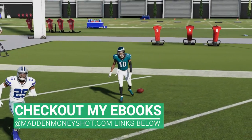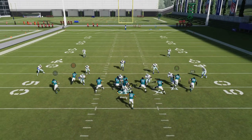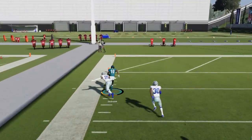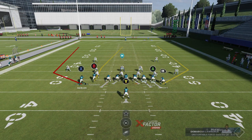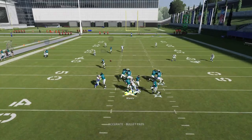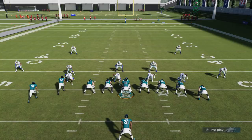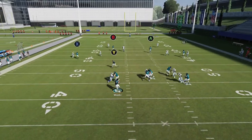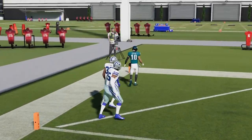That adjustment also works against cover three. Against cover two, you don't really have to make any adjustment — I don't even have to motion if I'm honest. All I have to do is wait for the receiver to get past the corner. The pass lead is the most important part. If you're getting pressure, you can go ahead and block one of these guys, but ultimately you still need somebody to pull the corner back in cover two. Even with the additional blocking, Demarcus Lawrence is always a problem coming off the edge, but this play gets open fast enough that it really doesn't matter.